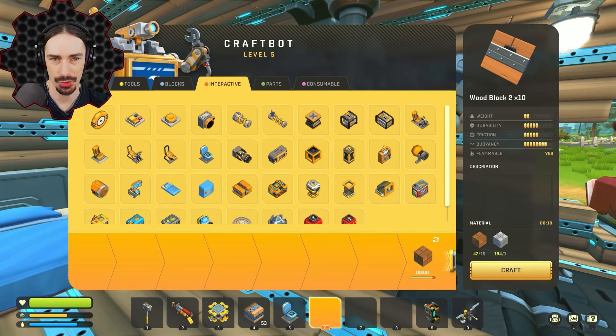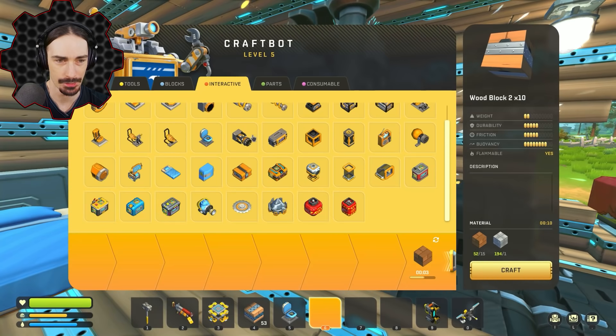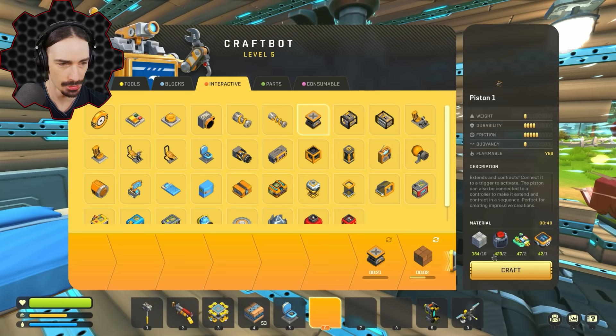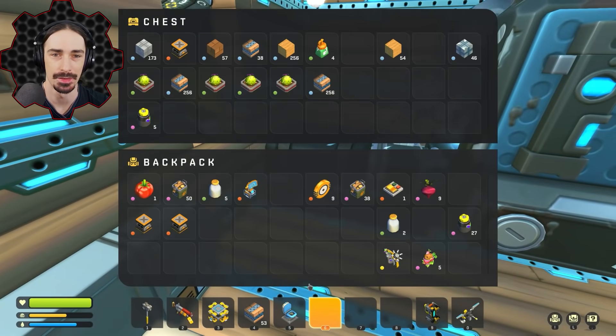Now I need some pistons — I need two more. I already had two crafted and didn't need as many as I thought. Good thing I saved the oil and didn't convert all of it into gas, because we need oil for things. And by the way, some of you wanted some windows in this place, which I agree with.